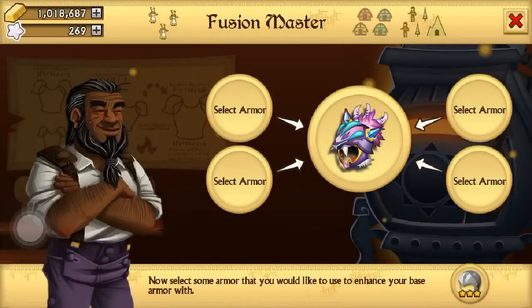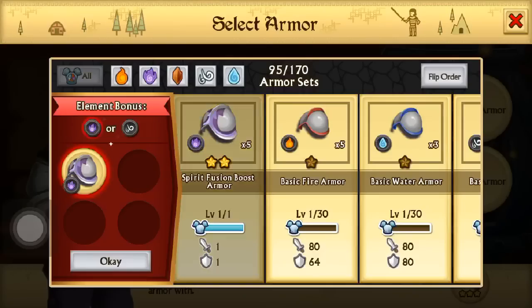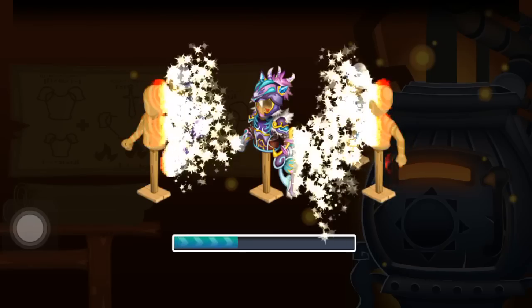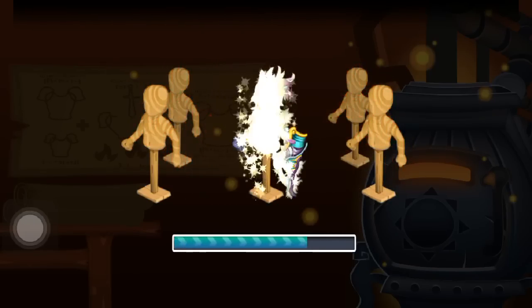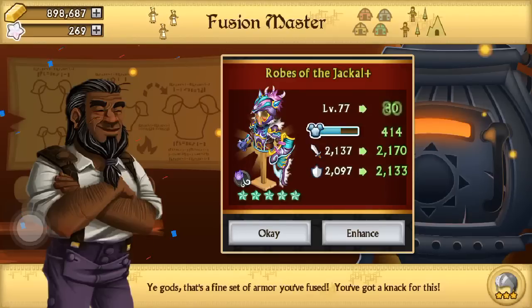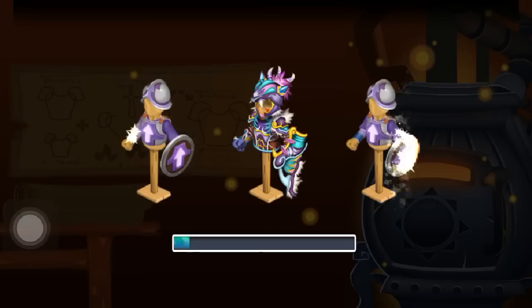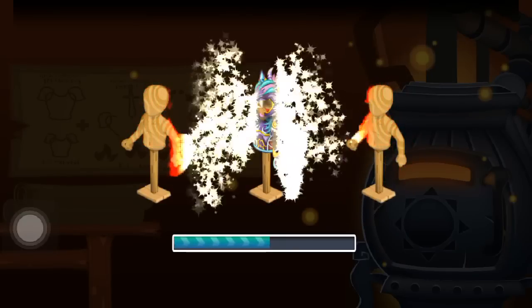Now I'm going to be enhancing my Robes of the Jackal plus version. I got six fusion boosts — I'm not sure that'll max it but we'll see. It increased to level 82, basically 83. I think I'll increase one or two more levels after this.